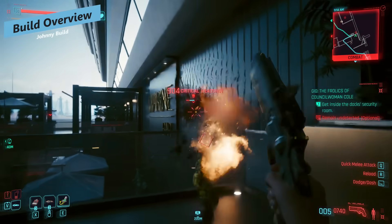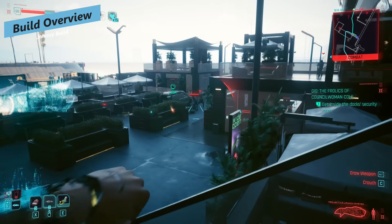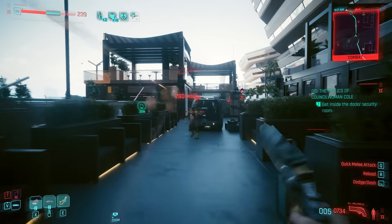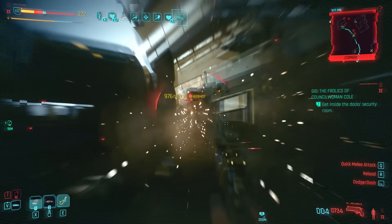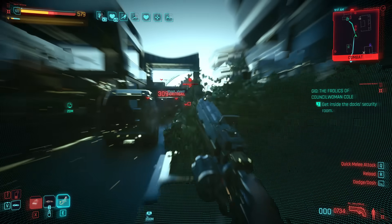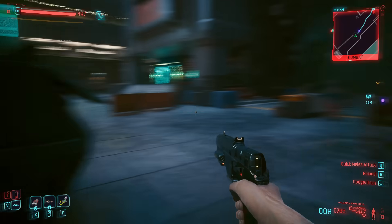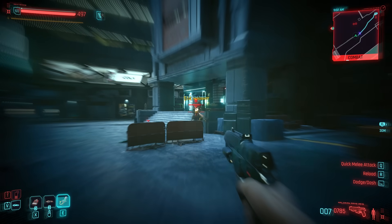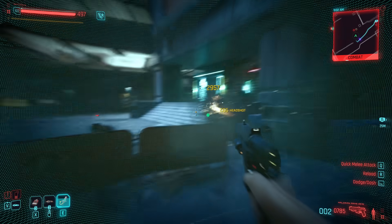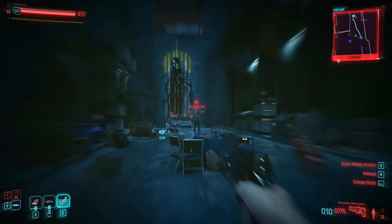How this build essentially functions is we're using the Cool line, plus the Focus and Deadeye perks you gain from there, and obviously some other perks around that tree to hip fire with pistols and have no bullet spread. We deal an insane amount of crit damage via headshots as well as general critical hits, because we're maxing out our Cool stat and Reflex stat, and these perks do an insane job of making pistols a really incredible weapon.